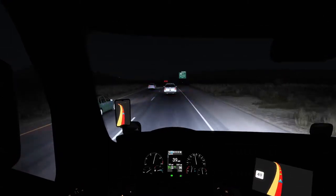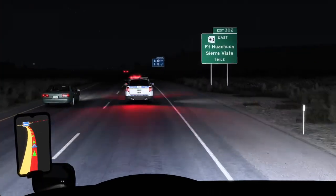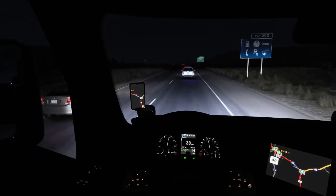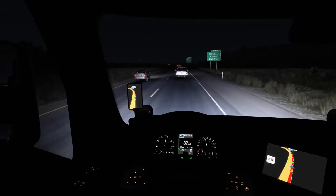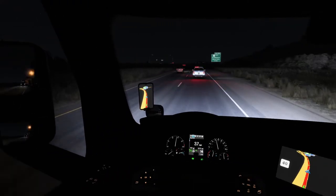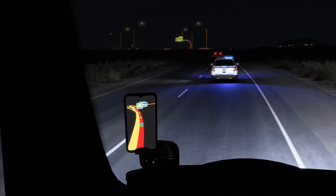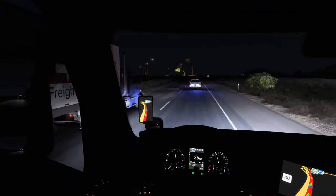Looks like we're about to get on the Route 90 here and exit off Route 10. We'll be continuing south towards our destination. Hopefully this won't be a difficult maneuver. Looks like it's just a simple exit and then a right turn, so we'll see about that.